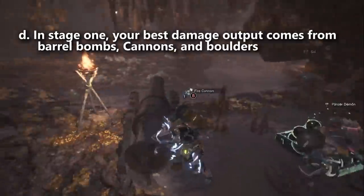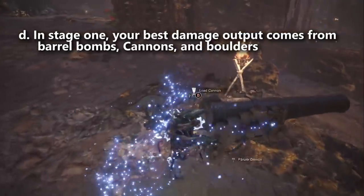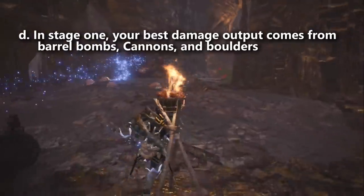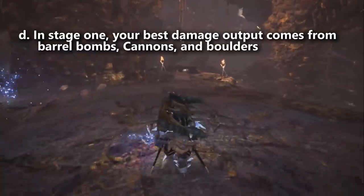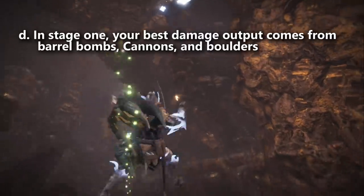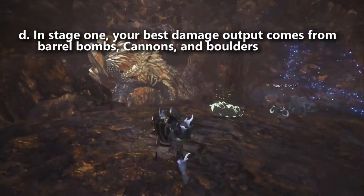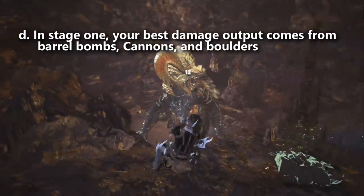Kulve Taroth won't take much damage from weapons at the start of stage one because she isn't glowing red yet. You can make her glow red by dealing a lot of damage using cannons, boulders, and especially barrel bombs, which are the easiest way to get high damage. Kulve Taroth takes bonus damage from barrel bombs — even the best weapons don't really compete with barrel bombs. If you have money and barrel bombs saved up, this is really where you should be using them.